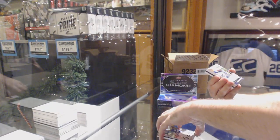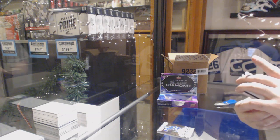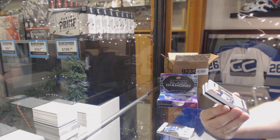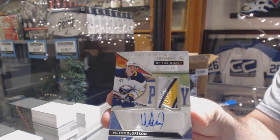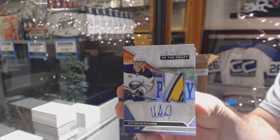That's one of the last teams taken too. For the Buffalo Sabres, Jewels of the Draft, number 99, Victor Olofsson. Jewels of the Draft.